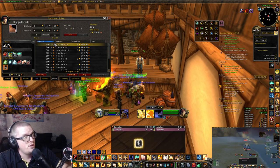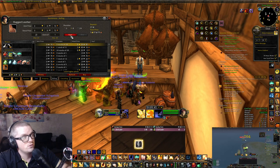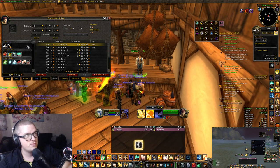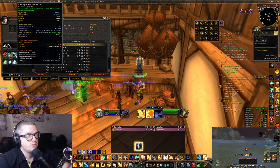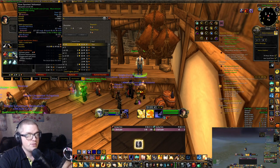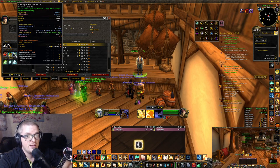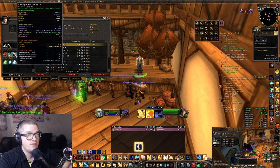And then we got the rugged leather, which sells — I got 23 in one hour and that is almost 7.5 gold. You also got the raw spotted yellowtail; you can vendor trash them or you can make a recipe with them, an upgraded version that is better. Sometimes the upgraded version can actually sell on the auction house, because it can be cheaper for people who are leveling. Some food is cheaper to buy from the auction house than from vendors, so keep that in mind.